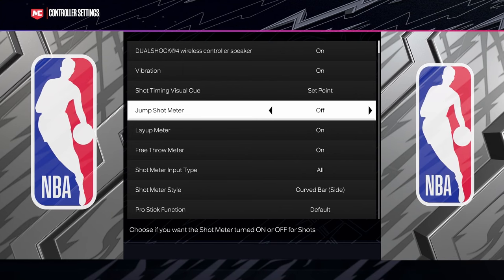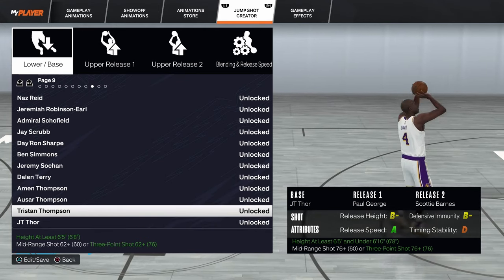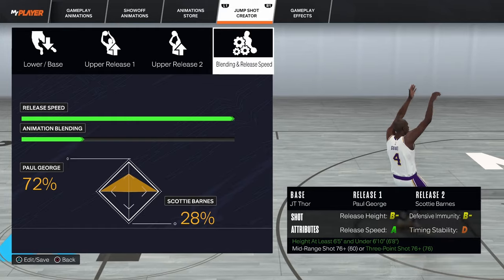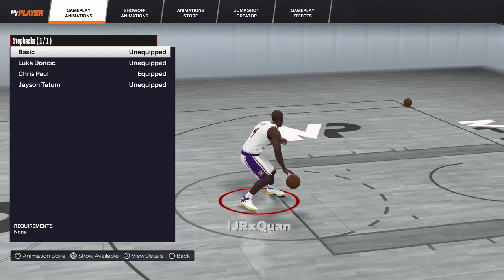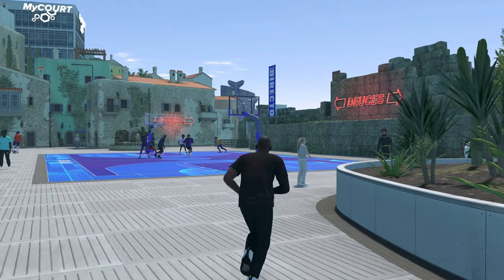Also go to controller settings and take your jump shot meter off so you can green every shot every single time. Next you're going to need a good jump shot — use jump shot rocker, which works for anyone with a 76 three-ball or 76 mid-range. Lastly, put on a step back — I recommend Chris Paul or Basic if you don't have high ball handle.